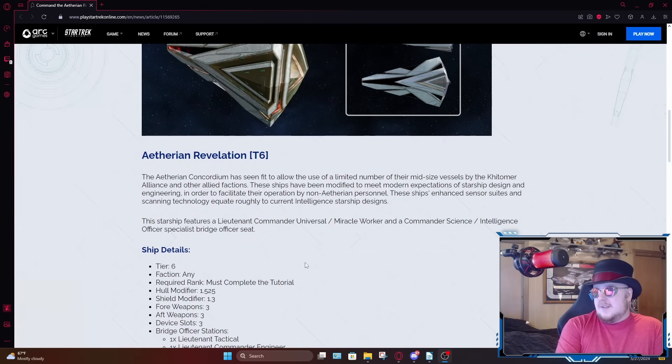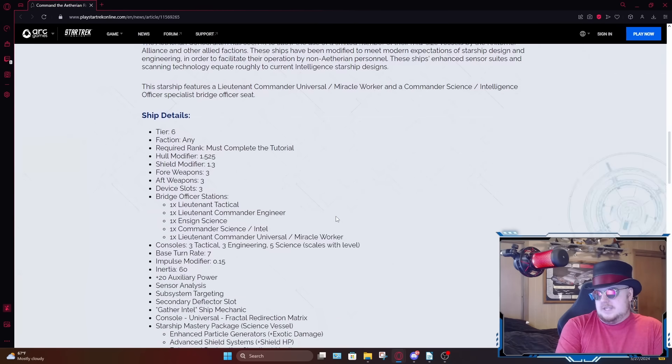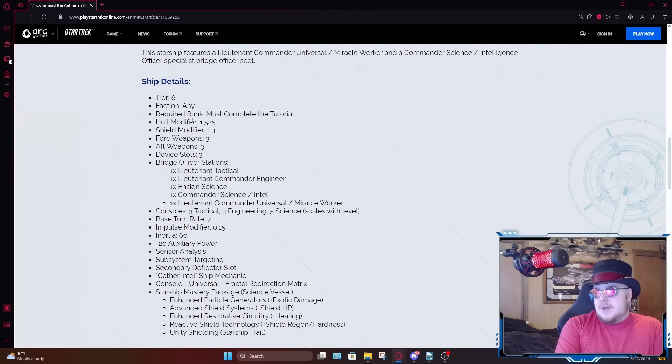Apparently this is going to be a science vessel. It's going to have a commander-level intel seat, so it's going to be an intel science vessel, but it's also going to have a lieutenant commander miracle worker seat on the universal seat. I already don't like the sound of that miracle worker seat. It's going to have a hull modifier of 1.525, which is very high — especially for a science ship. That's something I would normally expect to see on a dreadnought. A shield modifier of 1.3, also very high. A 3-3 weapons layout, which is very standard for a science vessel.